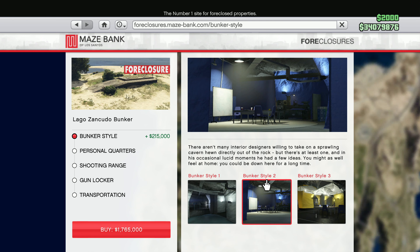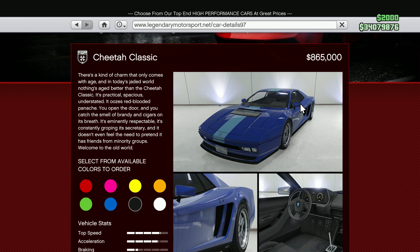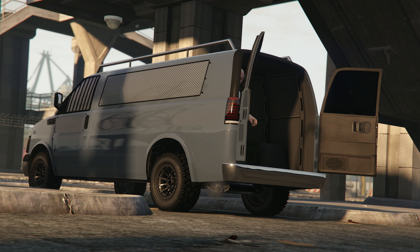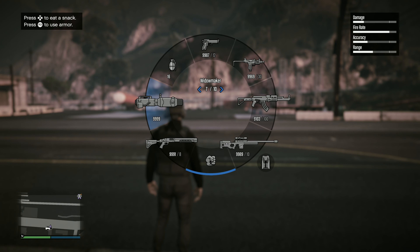For 30% off, you can get Bunker properties, Bunker upgrades and modifications, the Pfister Comet S2, the Greenwood, and the Cheetah Classic. From the Gun Van, you can get 50% off the Assault Rifle, and if you are a GTA Plus member you can get 30% off the Unholy Hellbringer.